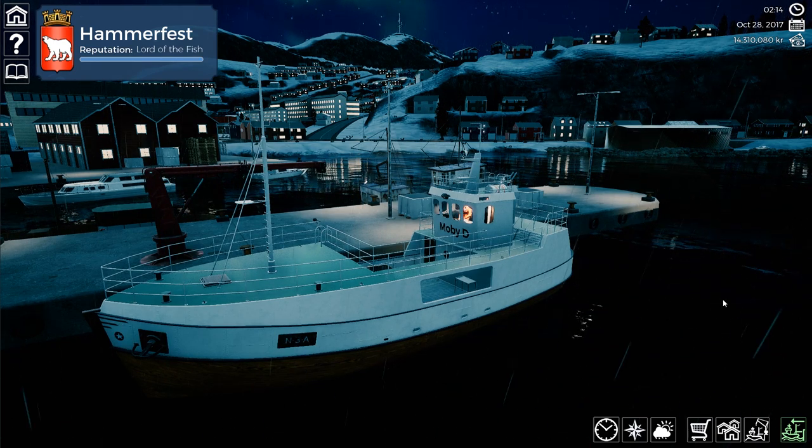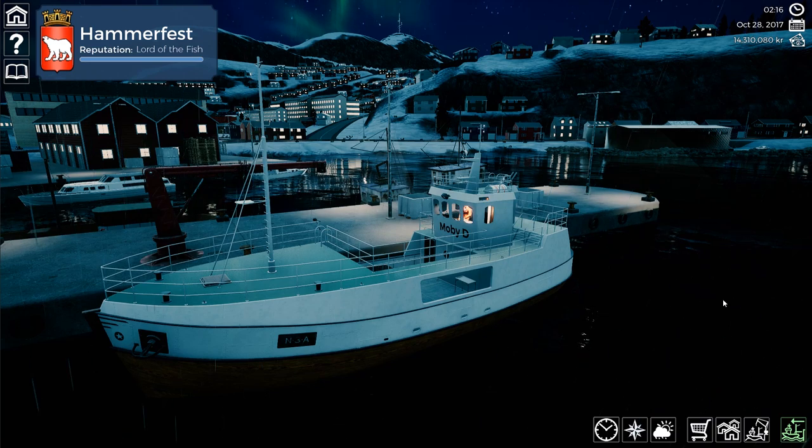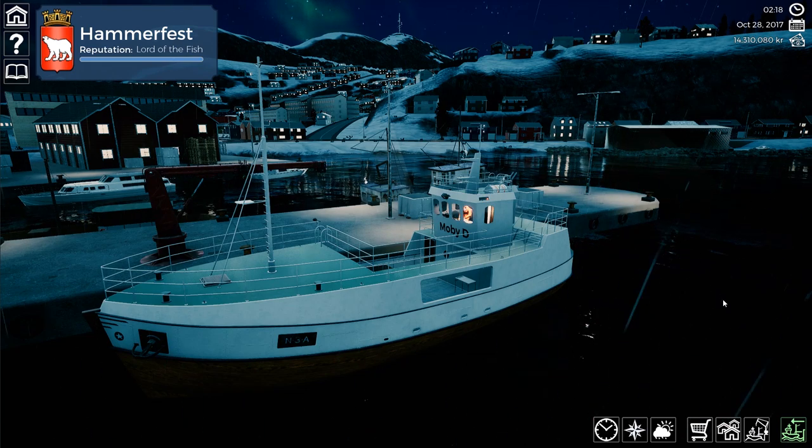The downsides: it is uber expensive. Another big issue with the Moby-Dee is that it is super slow. When you're empty, you can cruise at 12 knots. When you're full, you cruise at about 4 knots. This is going to drive a lot of fishermen crazy.